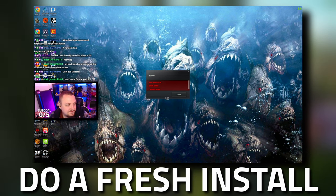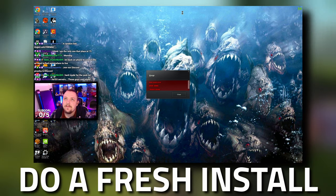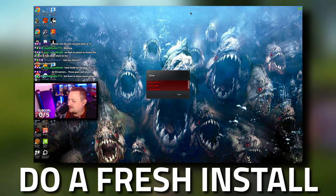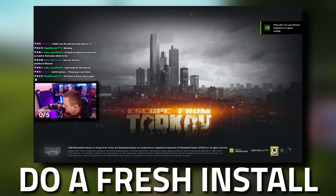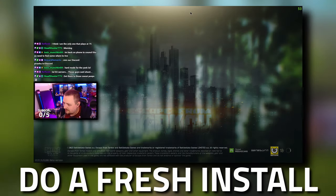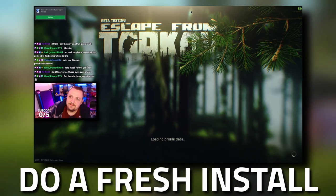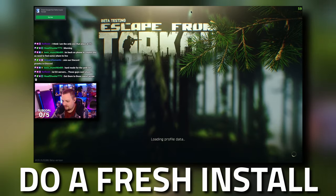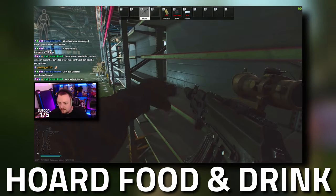Also, when you come to the update, if you've got really good internet I'd actually recommend totally deleting the game — use Geek Uninstaller, get rid of all your files. Back up your settings though if that's something you want to keep, including your mouse settings and all that. Do a total fresh install for Tarkov, because there can sometimes be files left over from the old Tarkov that cause issues. If you don't have fast internet it might not be something you can do, but if you do have decent internet I'd recommend it.